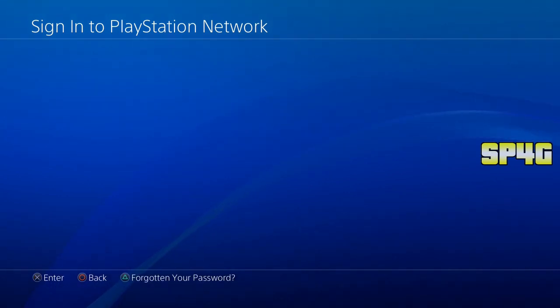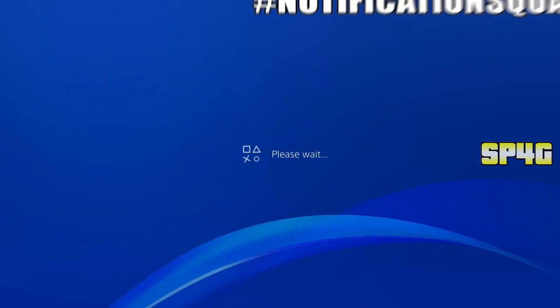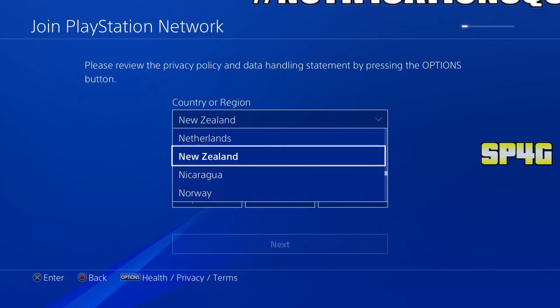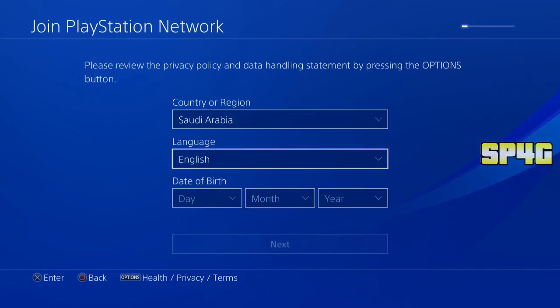Simply follow what I do in the gameplay and you will get the Call of Duty Open Beta for free. Once you click on new to PlayStation Network, then click on sign up now. When you click on sign up now, it will ask you for the country. At this point, do not put in your own country. Rather, go ahead and select Saudi Arabia. Simply keep scrolling down until you come to Saudi Arabia. Select that as your country, then select English as your language.